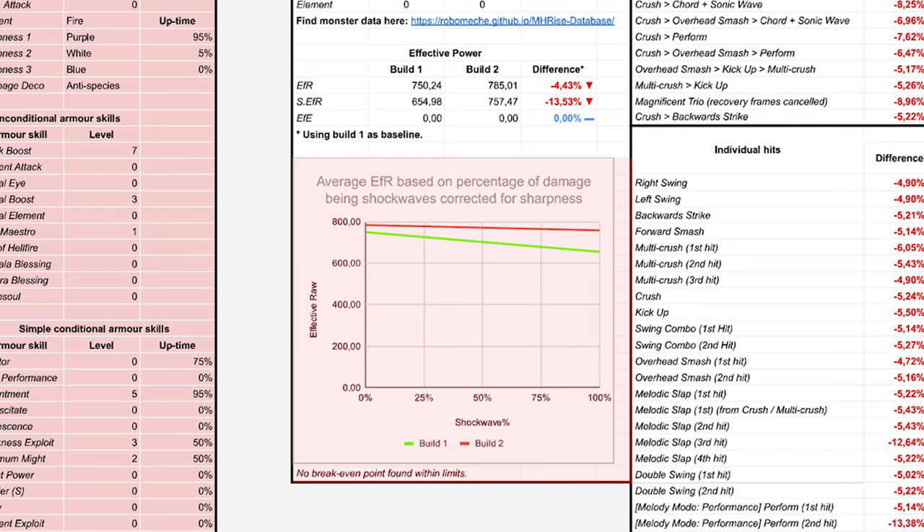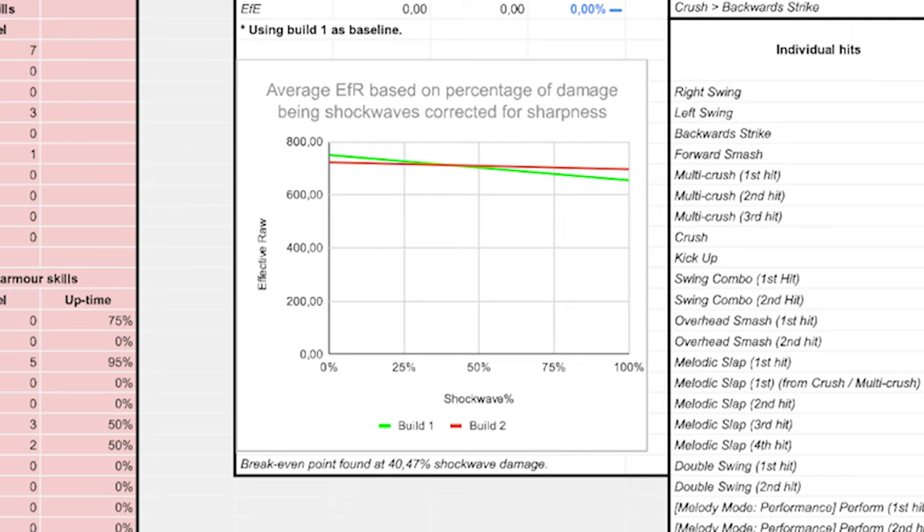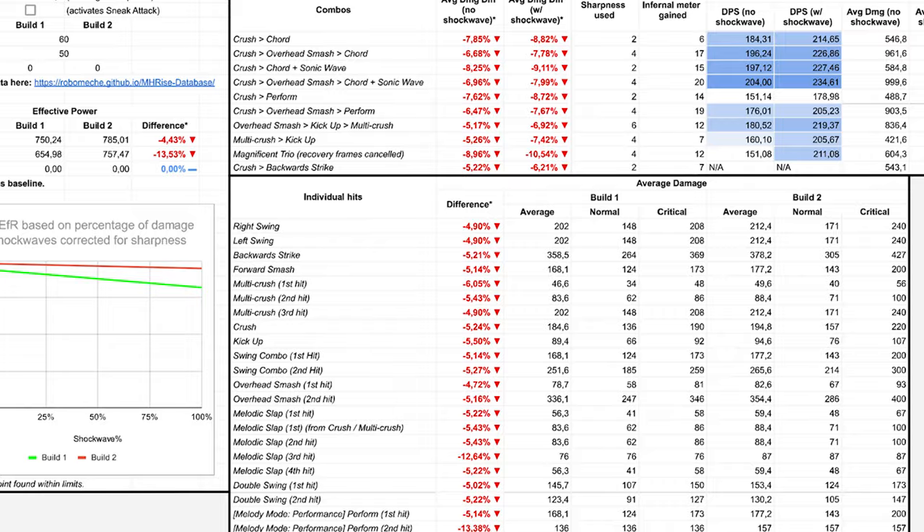The graph below charts the effective raw compared to shockwave effective raw for both sets. In this example the line doesn't cross and we can see that the red line representing Set 2 is greater at all points than the green line representing Set 1. If you were to use this chart and the lines were to cross, then the graph will calculate the breakeven point for these two sets. For what you're seeing right now, that breakeven point is 40.47% shockwave damage — meaning that as long as Set 2's total damage for the hunt is made up from 40.47% shockwave damage, then this set will be better than Set 1. The reverse is also true: if Set 1 uses less than 40.47% shockwave damage in total, then it'll be better than Set 2.